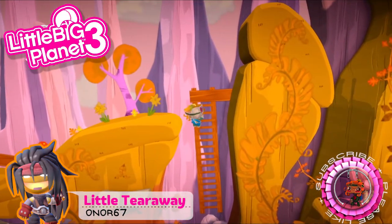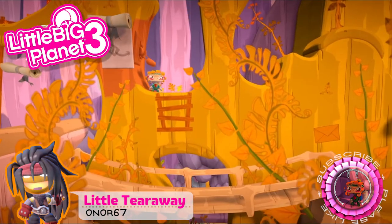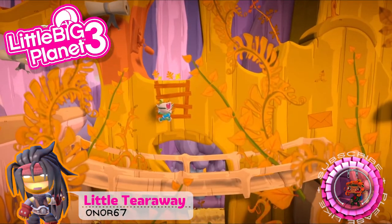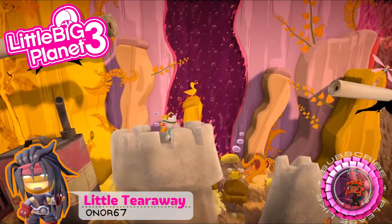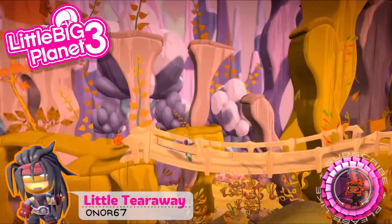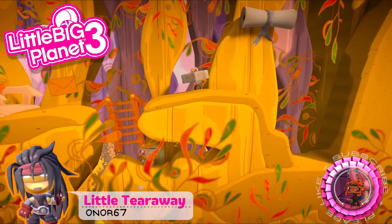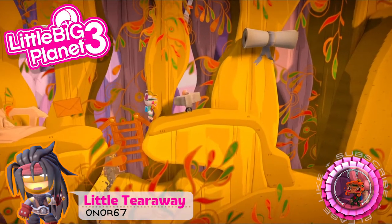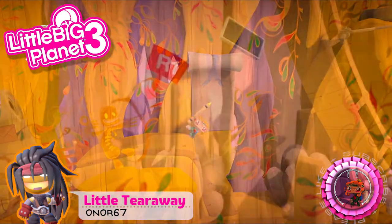That's a very, very cute level based on the Tearaway game by Media Molecule. You can actually play as Atoi and also one of the wood spirit characters, and also a squirrel. The special thing about this is you can draw as you do in Tearaway — you can create your own stuff and create objects out of drawing. It's really cool. And it's using the Adventure Time pack to do the aesthetics, which is very nice.